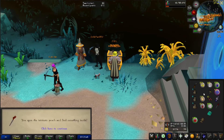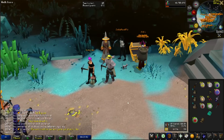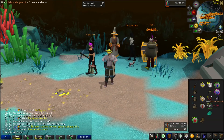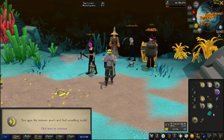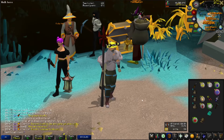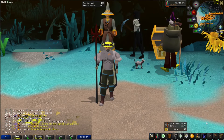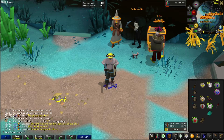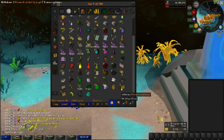I forgot to open these pouches. I got a dragon spear! That's actually pretty cool. I know the special attack is pretty nice — can use it to move knights into the thieving spot. I also got some caskets while woodcutting. Let's see if we get anything out of these.